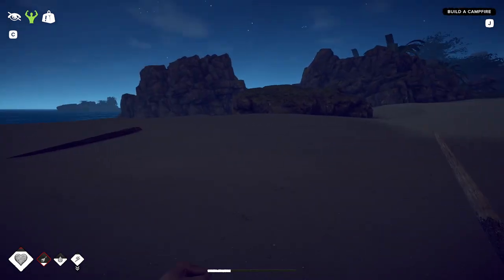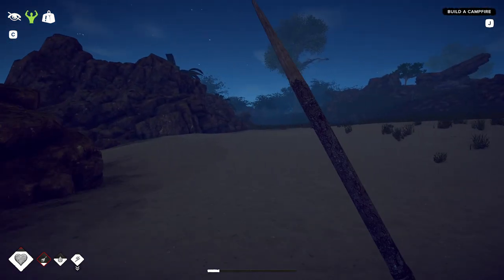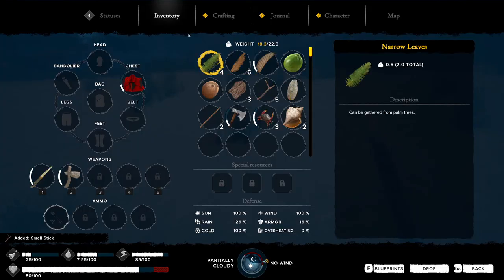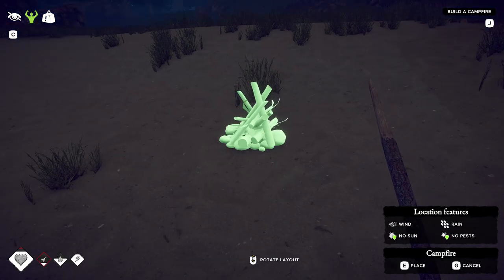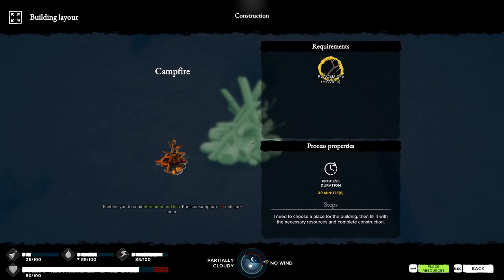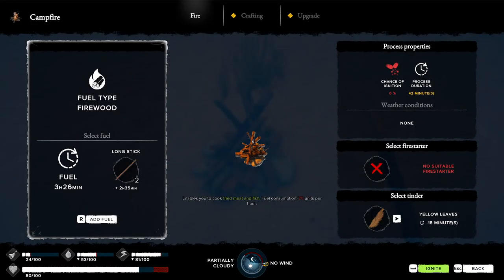All right, I can run over those rocks. Some games would stop you and make you jump to get over rocks that big. Build a campfire — the buildings. Place it. Place it. Interact with it. Place resources. Take half an hour to build. Pile of sticks. Interact again.